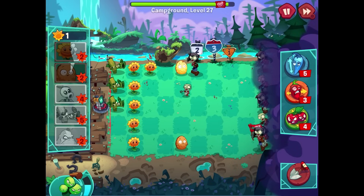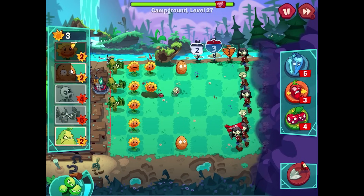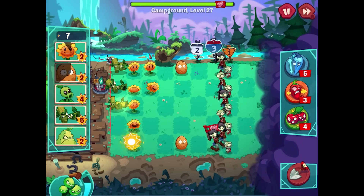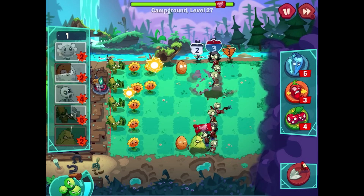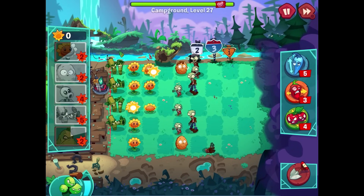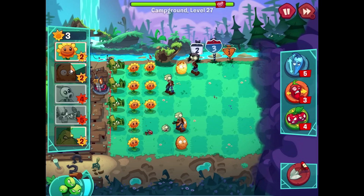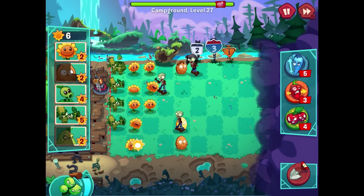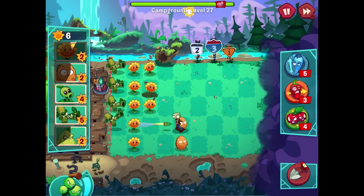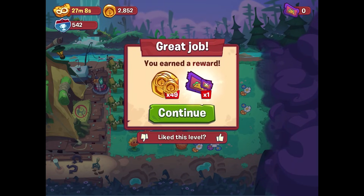More zombies are on the way — this might be where I have to resort to using Squashes. With this Imp getting too close for comfort, two rows of Sunflowers would be very helpful. I'll do a Squash here. Come on Bamboo Shoots, do your thing! Oh no — that zombie next to the Sunflower might be a problem. We got him! Sunflower back on top, and now it's the end of the level. Luckily a fast one — Lawn clear! 49 more coins and we keep moving.